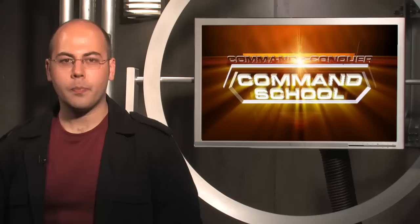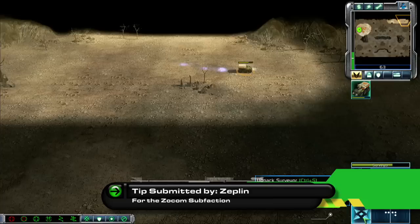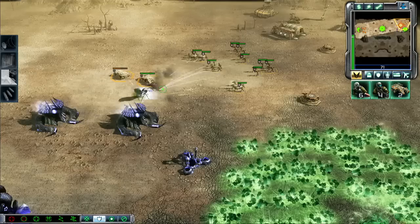Zeppelin sends in this Zocom tip, which could really work for any faction. Rather than expanding to a tib field, send your protected surveyor behind your enemy's base and build a barracks or two. Crank out rocket squads and engineers to overpower your enemy and take over his base, being sure to target anti-infantry defenses and vehicles first.